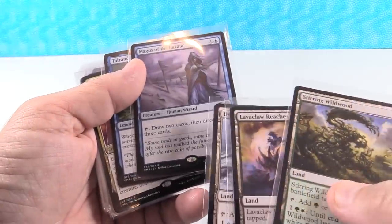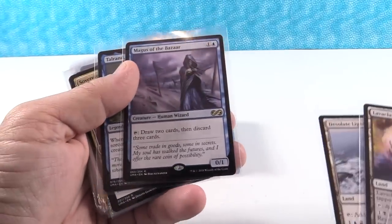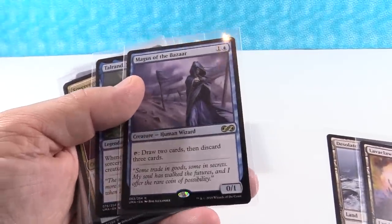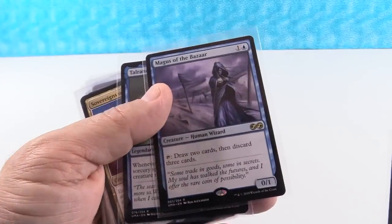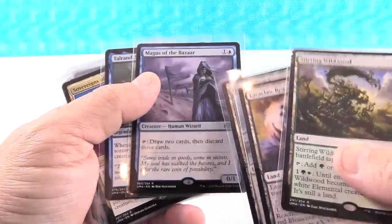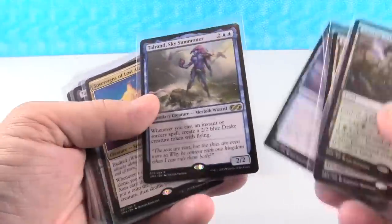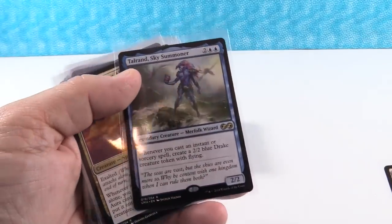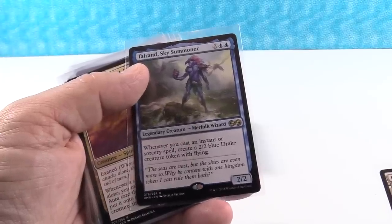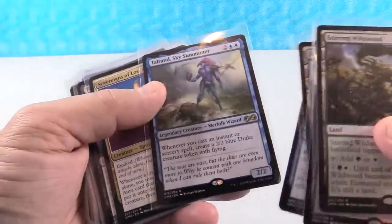This 15-cent card is basically Bazaar of Baghdad from Arabian Nights in creature form. There are a whole lot of problems with it being a creature, but a few benefits too, and I feel like down the line it could be decent. I just don't know how it ever gets there. Although it is a Merfolk and there's a lot of Merfolk stuff in the new Ravnica Allegiances set, so maybe this might become something.